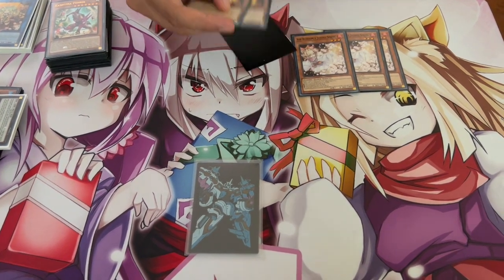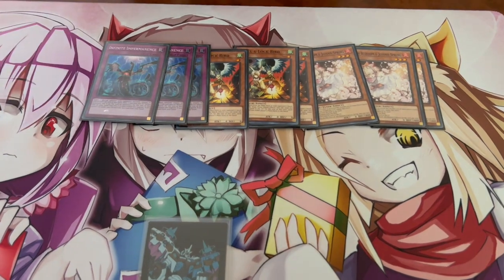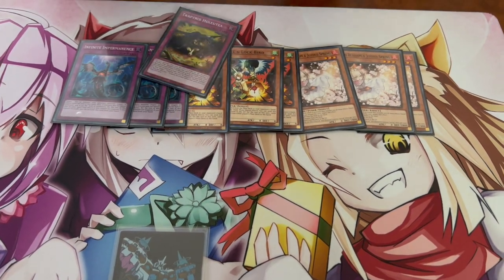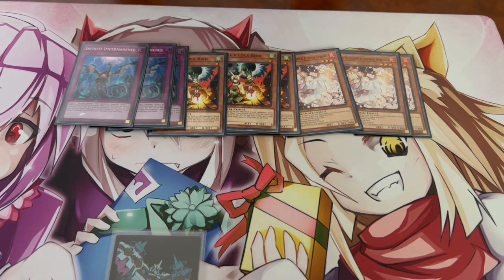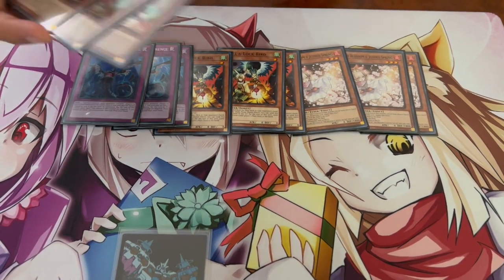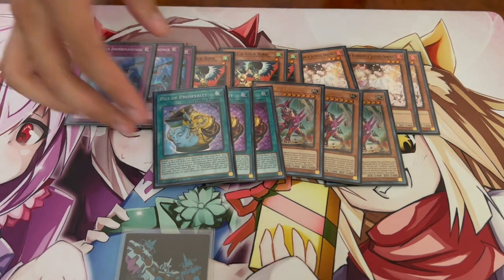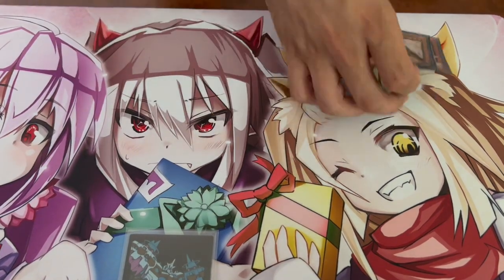For hand traps we're playing nine: three Ash Blossom, three Droll & Lock Bird, and three Infinite Impermanence — the best nine hand traps in today's format. Ogre is a really good one as well, so if you don't have Fenrirs these could be Ogres. Keep in mind with Holttea you have to discard any normal trap, but the nice thing is Imperm can count as one of those traps. I'm not playing Evenly Matched in the main deck — if you guys pick up the structure deck it comes with Evenly Matched, which you can play in the main deck as a budget option. That's it for the main deck, 40 cards total.